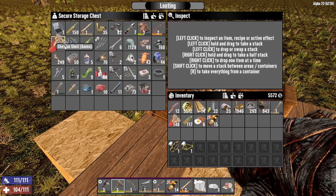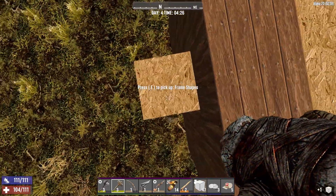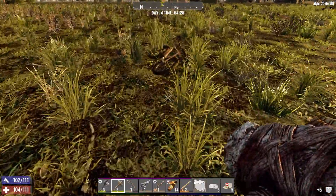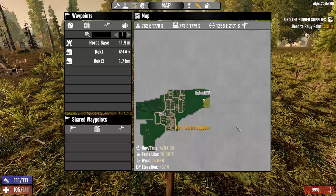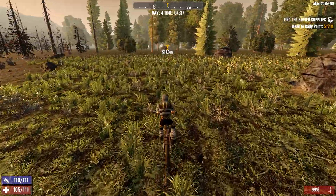I think we've basically got it sorted here. We've got some more stuff to sell over at the trader and a drop chest over there. Let's find our bicycle — there it is. We've got a buried supplies quest to do down here, which could be really close to the wasteland, so we'll have to keep an eye on that.